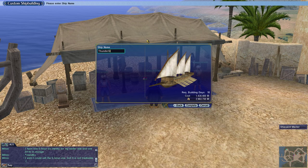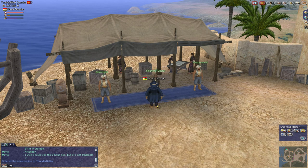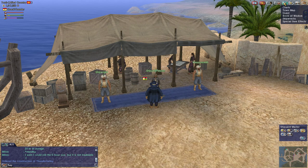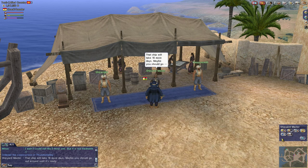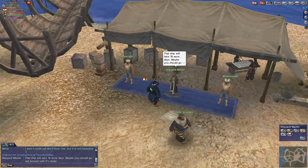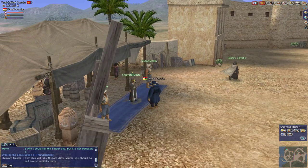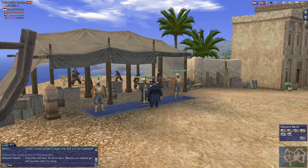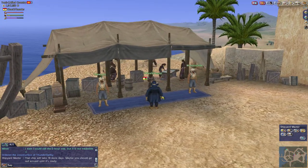We'll call this the Thunder Galley. Complete — we order the construction of the Thunder Galley. The way it works is that now I go to custom shipbuilding and it says the ship will take 16 more days. You should go sail around until it's ready. These guys are the ones clearly doing the shipbuilding, but I'm paying people to do it. So we've got 16 days to kill — that means 16 minutes out at sea.